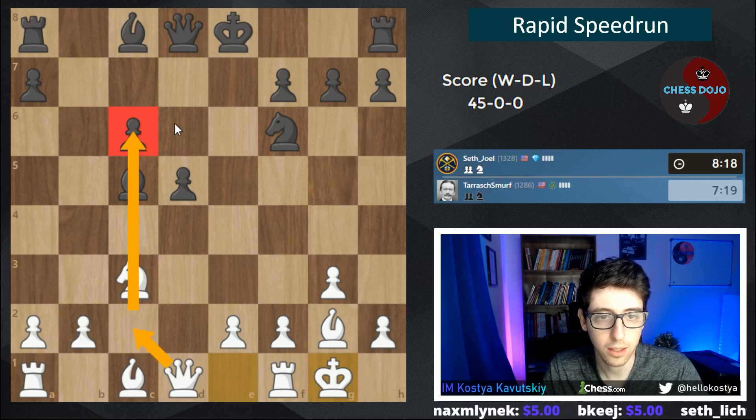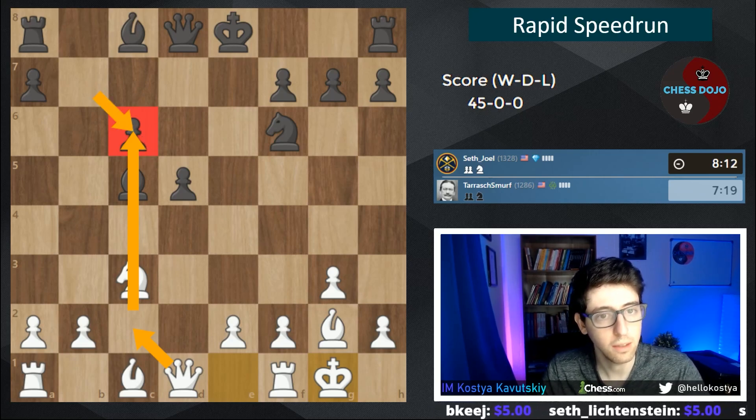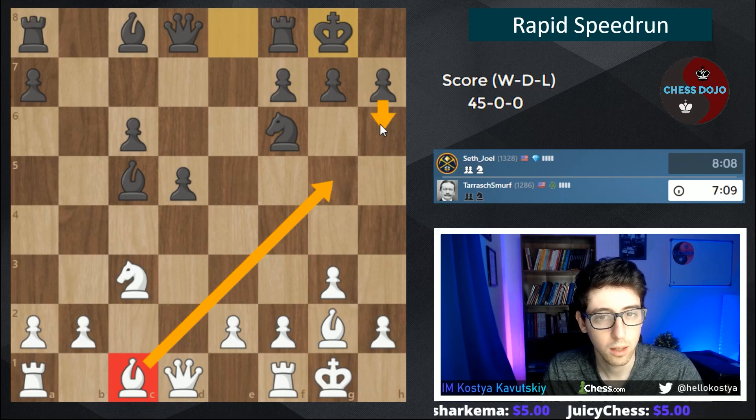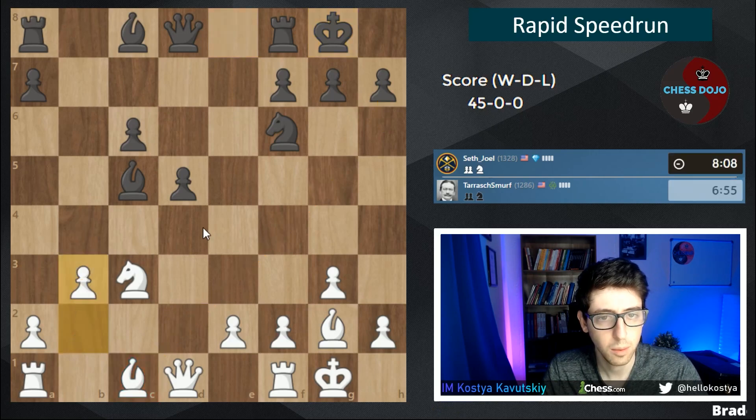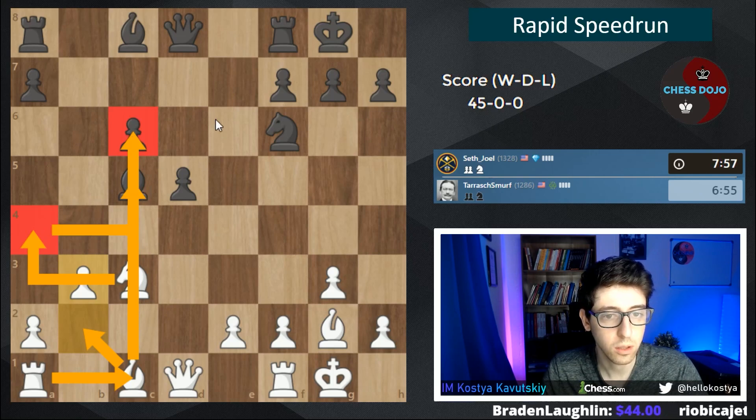Now we're going to play against the weak c-pawn. We did help black's structure, but d5 is solid — the c-pawn is going to be a problem. We can go bishop g5 but that runs into h6 and we may not want to give up the bishop. Let's play b3 and put the bishop on b2 — quite reasonable. This supports white's plan: bishop to b2, knight to a4, rook to c1 hitting the c6 pawn, then knight to c5. Classic Rubinstein.